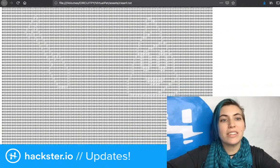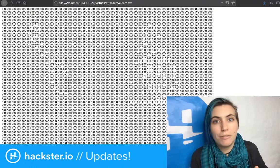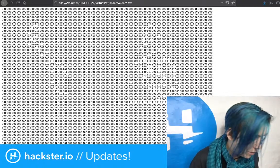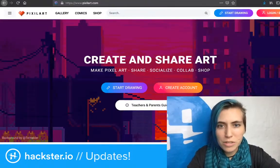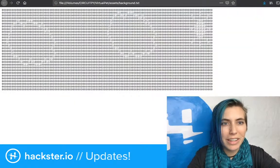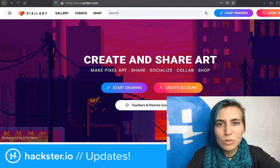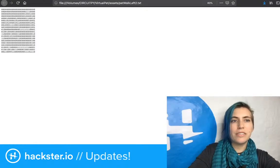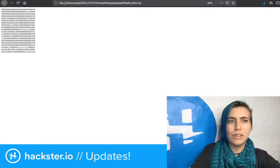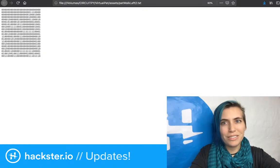You can kinda see it — it's like a little sprite. It's easier on these things if you squint your eyes or make it lower resolution. I went to 90% zoom here. Let's look at background.txt — apparently you can layer them. Oh yeah, it's like some little clouds and a sun. And here's PetWalkLeft2.txt — that's a little harder to see, but it's just a little sprite. You can see it if you squint or just squish it down a bit.